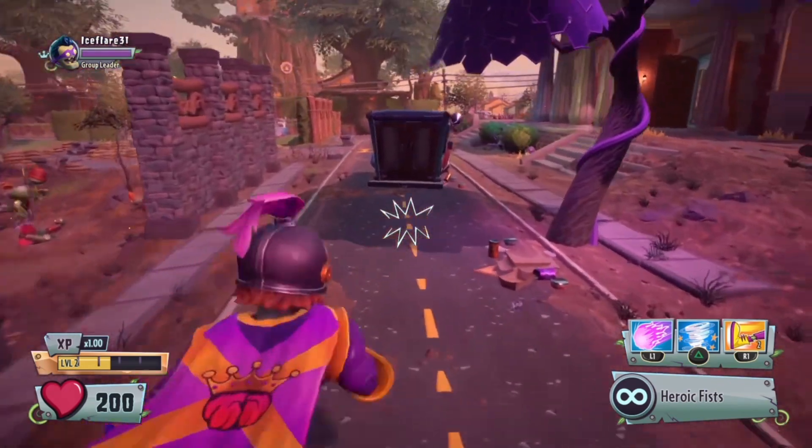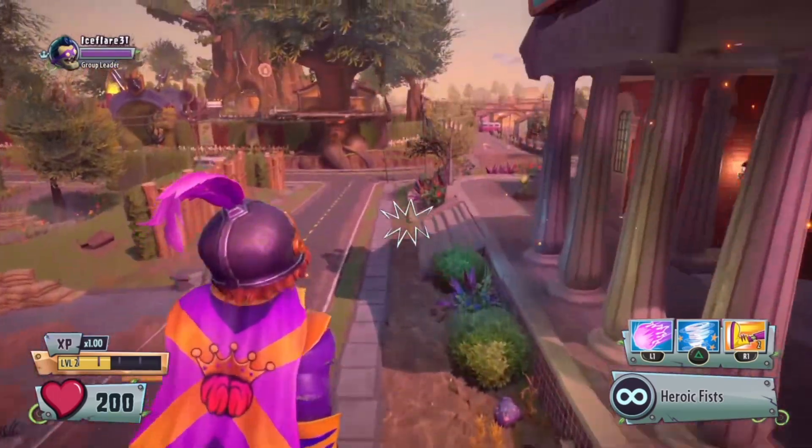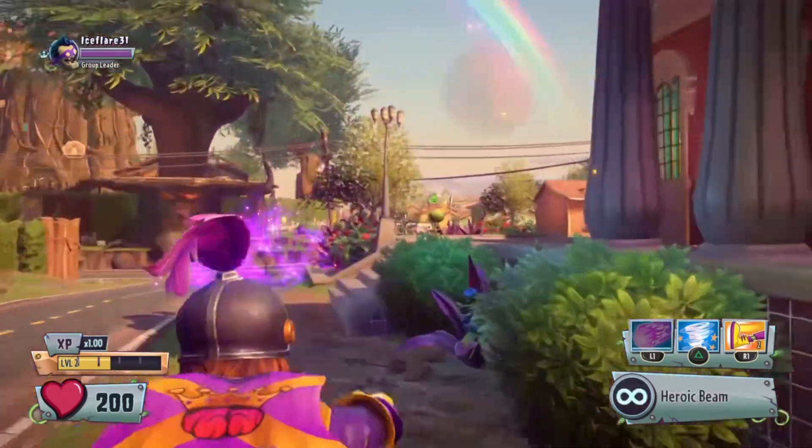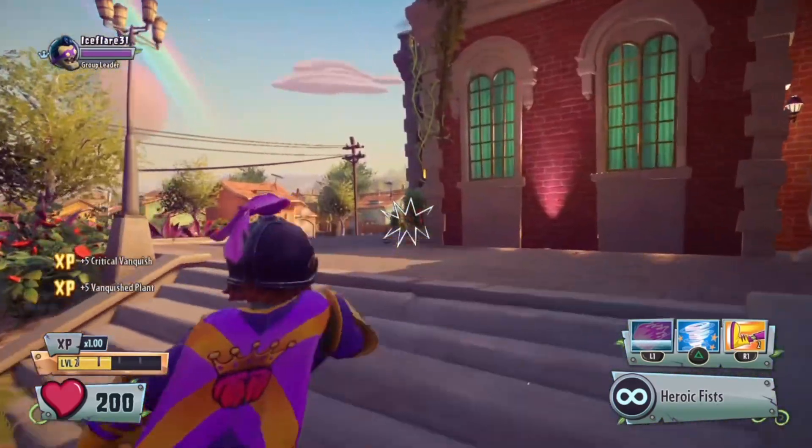The Super Ultra Ball — I've been calling it Fireball, but it's the Super Ultra Ball. You can actually jump into the air and use it, and it'll stall you while you're in the air. So if you need extra airtime, that's a good way to use it, or just to get a height advantage. That works as well.